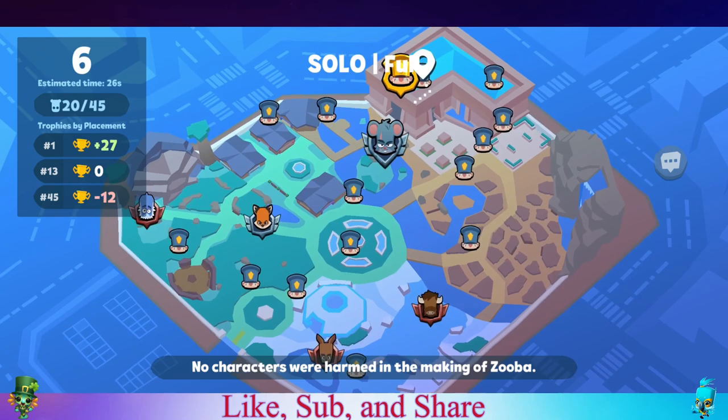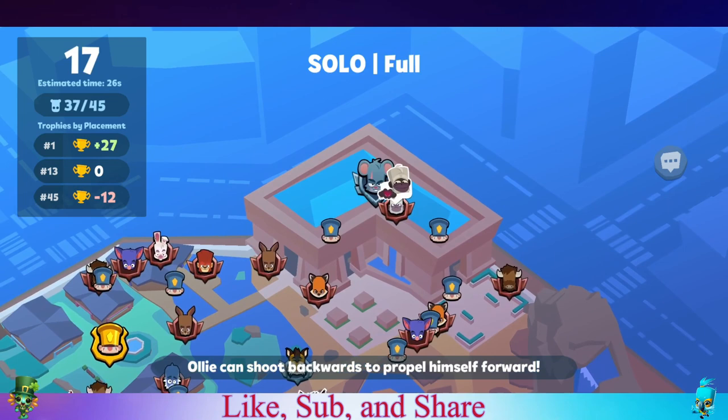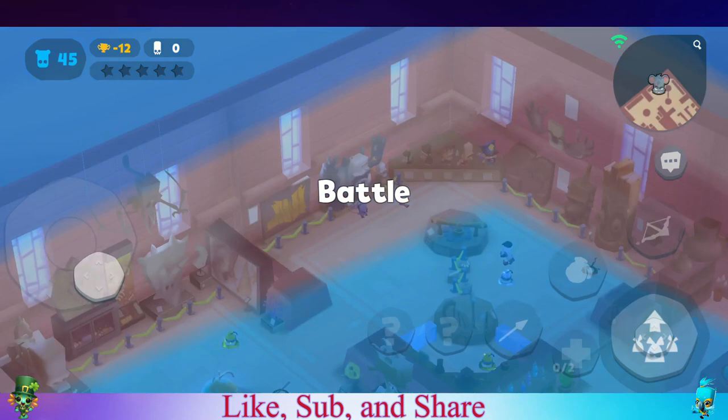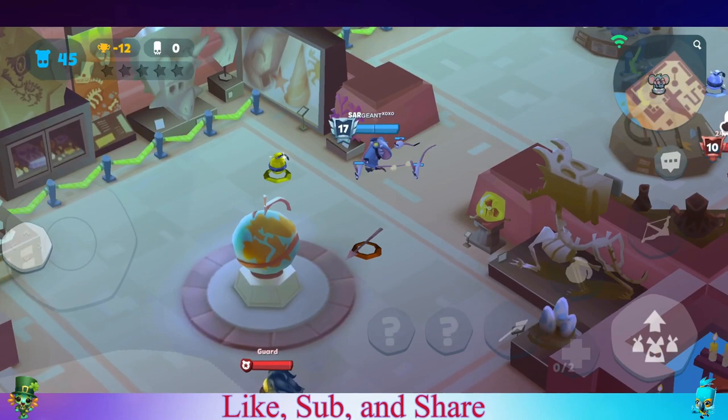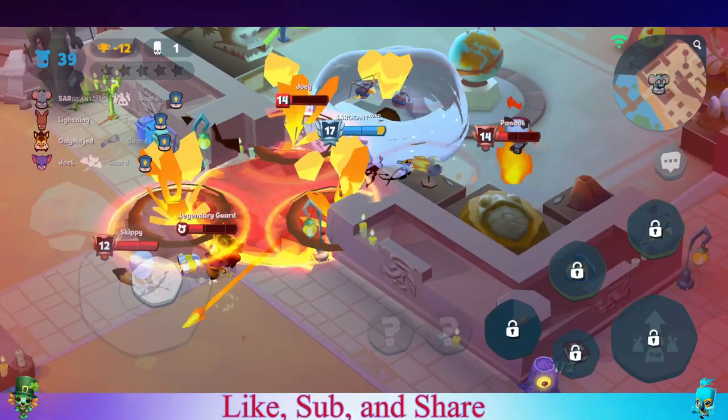I'm gonna start in the museum. I see a lot of guards around there, not gonna worry too much about the legendary for now. There is a Bruce coming this way, I'm gonna go to the other side. We both can break the glass - it's a little bit faster. Lucky me, two bombs in here. Gonna start with this skill and go back to the Bruce. Oh, legendary is right here - nevermind, I guess we're taking the legendary.